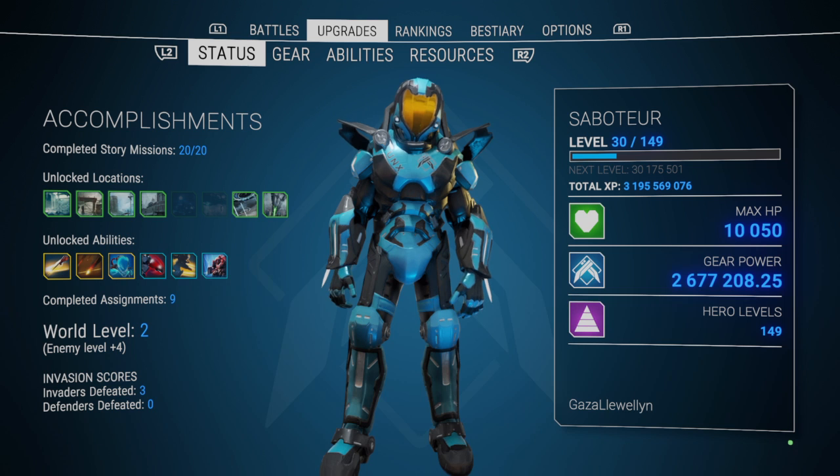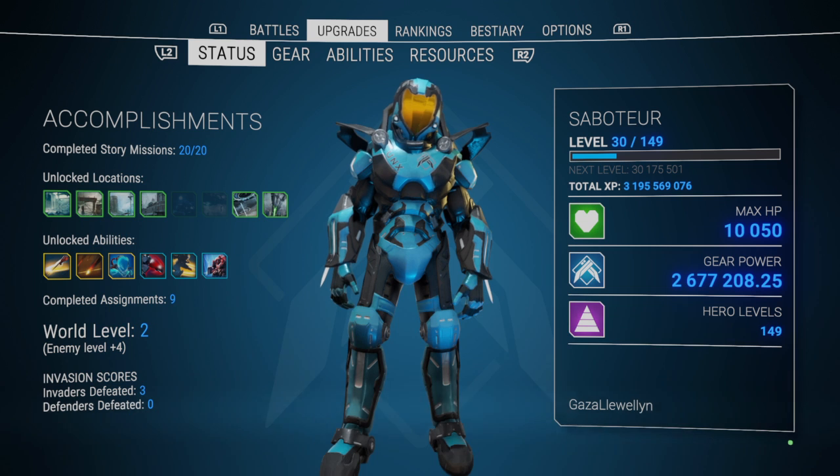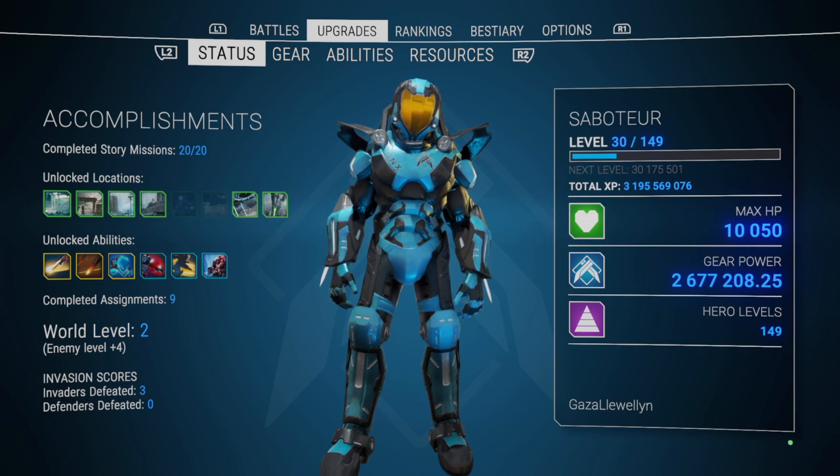Once you get there, you beat the mothership and then you're going to receive a transmission from UNX HQ. She's basically going to say well done, you beat the mothership, you beat the game. Your loot quality is going to be increased, enemies are going to be harder, they're going to do more damage, they're going to reward more XP for killing them. And then you're in world level two.